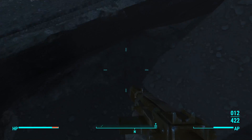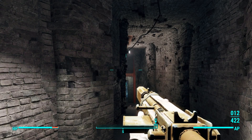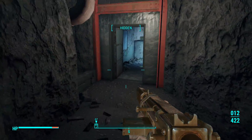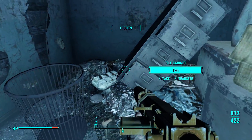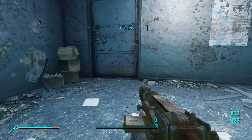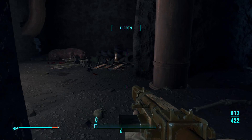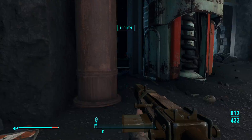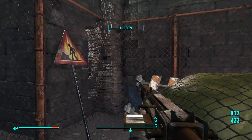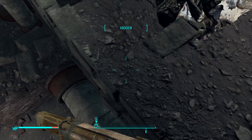I kinda wanna go down here — I haven't been down here in a while. Civic access. What is down here? I don't remember. I feel like last time I came down here it was a waste of time — and that was the first time I played the game. I thought I saw a railroad symbol. If I drop down here I ain't getting back up — no, I can probably jump that actually.